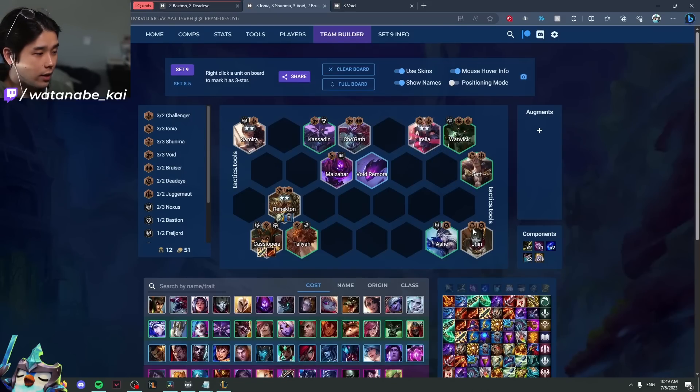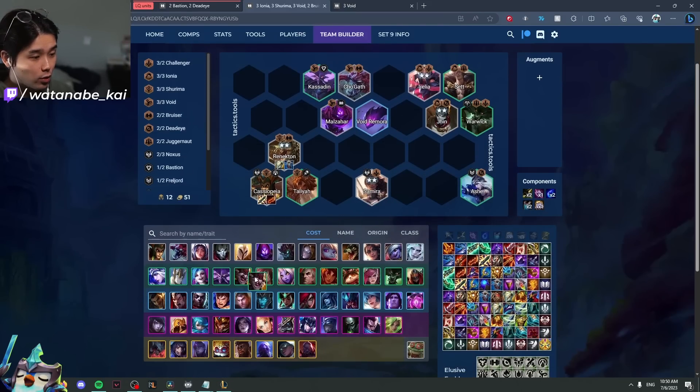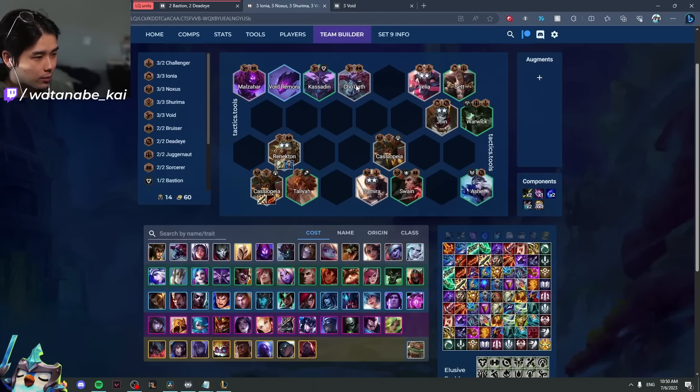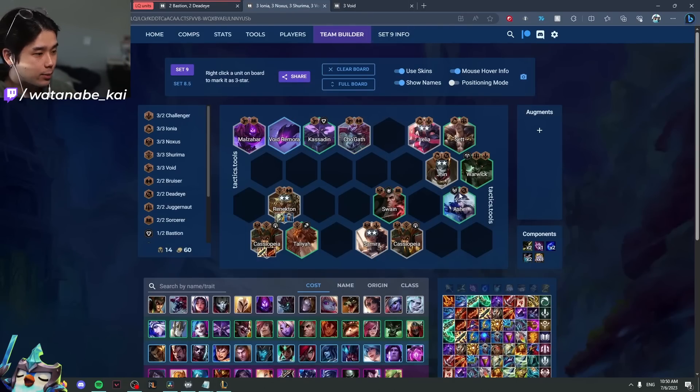The Irelia Ionia board with Jhin 2 carry plays so beautifully in terms of traits, and you just take an Ash at 5. It's a very easy board and everybody's default for the early game. Samira 2 is also here because it's a strong standalone unit — you can play this into a Noxus opener with Swain, Cassiopeia, and eventually Darius and Katarina at level 6 for a really solid Noxus game.